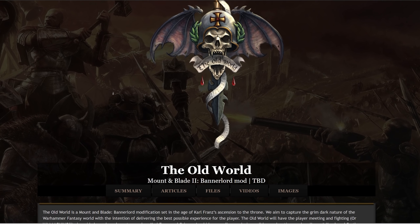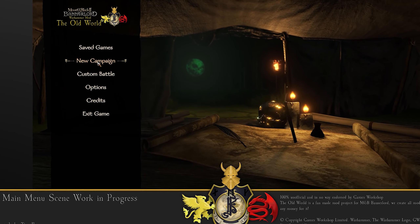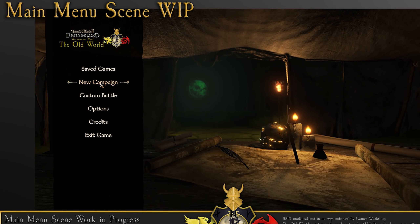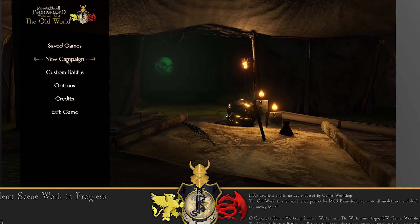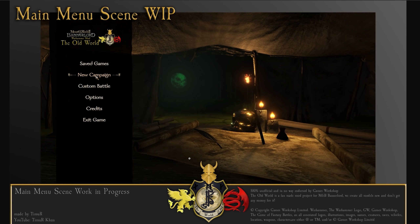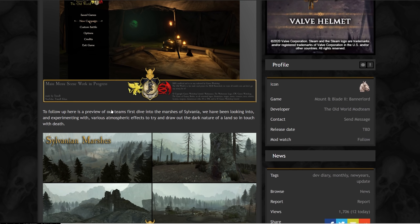This is going to be the January update mod dev diary that they posted. The first thing we get a look at is the work-in-progress main menu screen. This looks really awesome — modders can go ahead and customize this, and obviously this is going to immediately throw you into a world that is no longer Calradia. This is subject to change and they'll probably improve it as they get better assets added into the game.